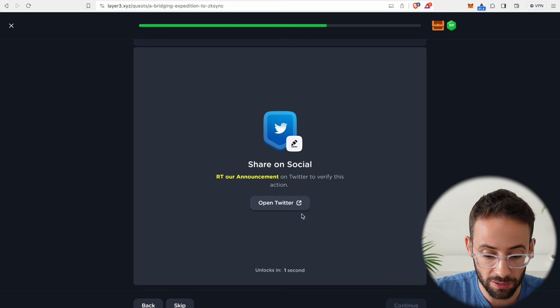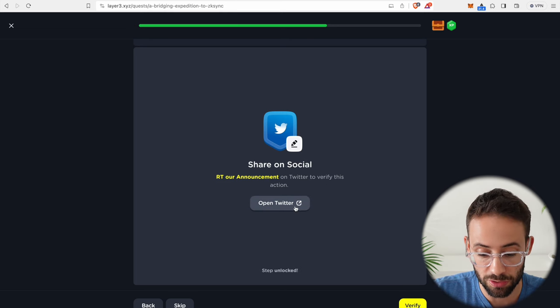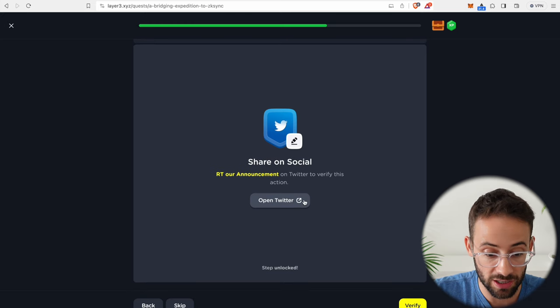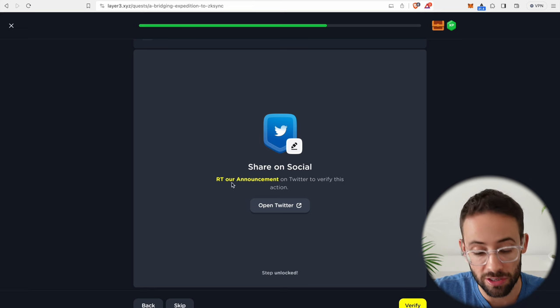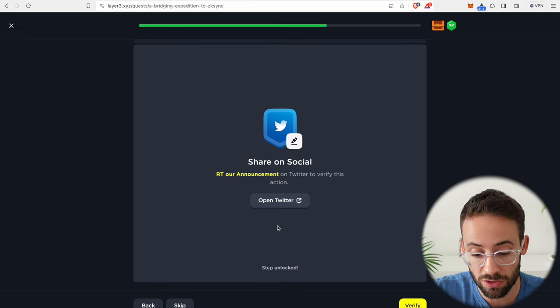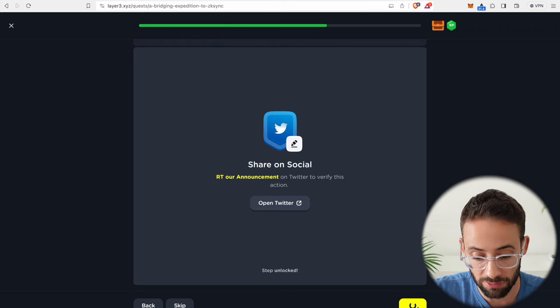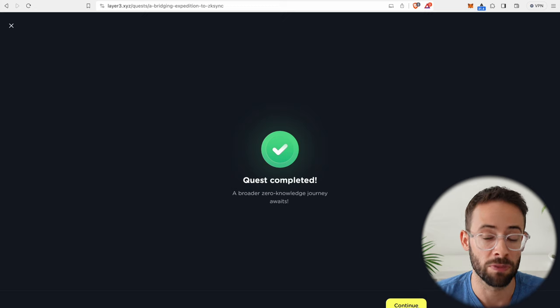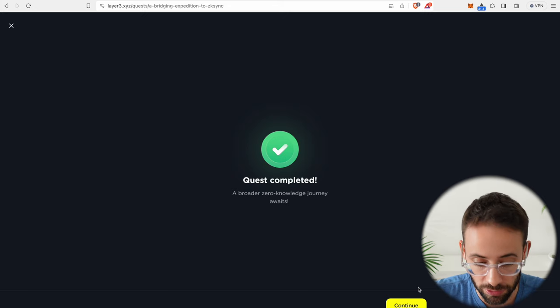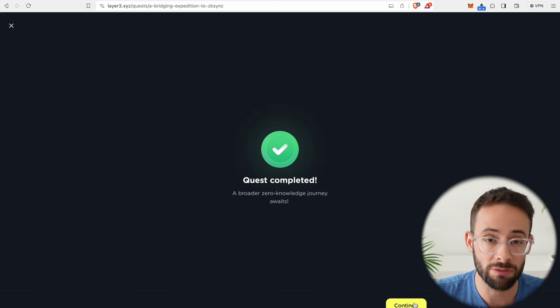There is a button here that says to open this up on social, but I've noticed you don't actually have to share these and retweet them on Twitter if you don't want to. You just have to wait a few seconds for it to be unlocked, then hit verify. If you're not interested in sharing this on your Twitter page, you don't actually have to — you can still finish the quest.